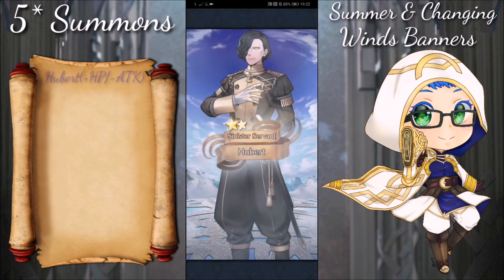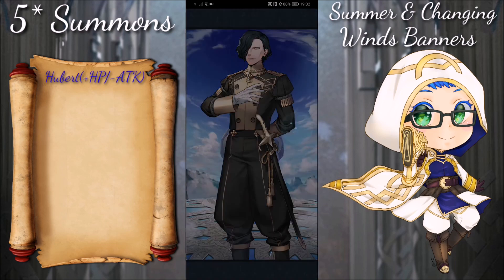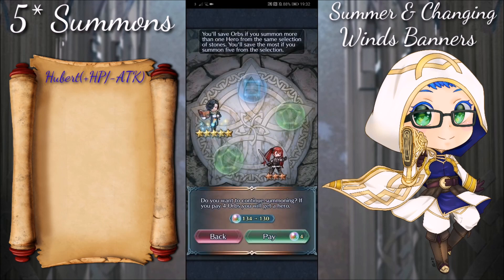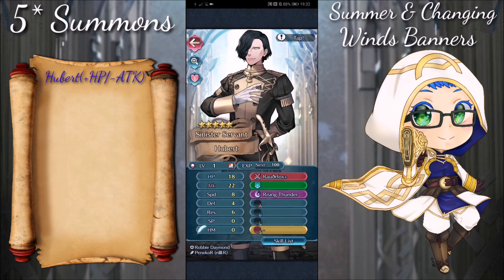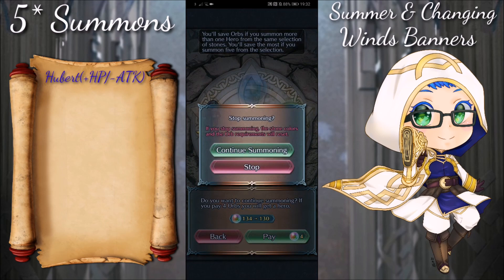There he is! Hubert! We managed to pull him. I am Hubert, Von Vestra, future Minister to the Emperor. Pleased to make your acquaintance. So here he is - he is plus HP minus attack, which is a little bit of a bummer, but I'm so glad that we did manage to pull him.